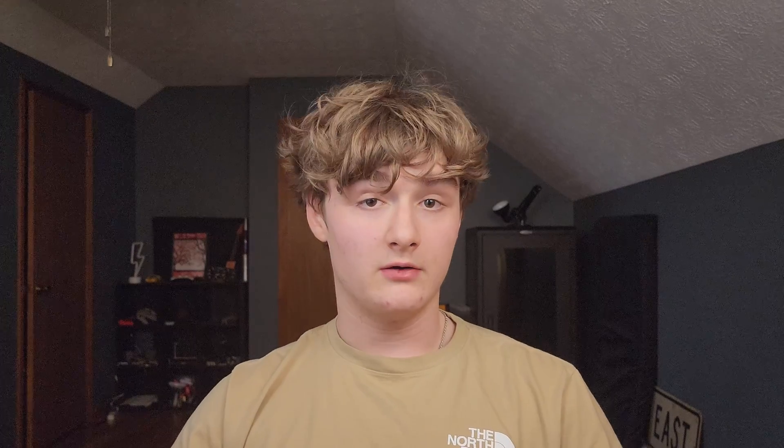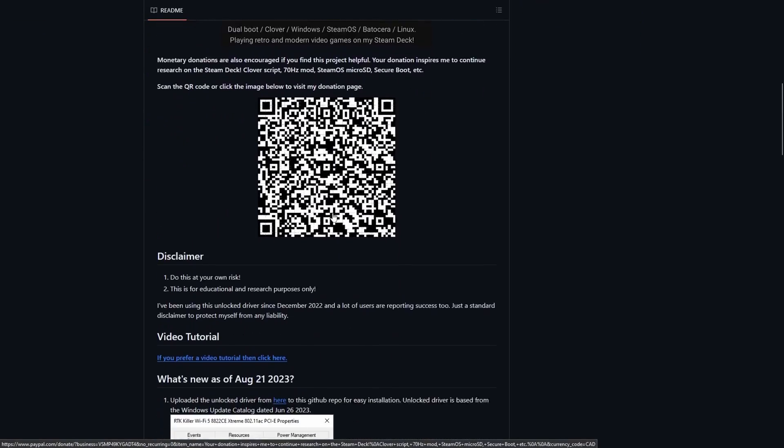The Wi-Fi in general is terrible — the connection is horrible, download speed is horrible, and the ping is horrible. But thankfully there is another community fix by the same person who made the Clover bootloader. It's a custom unlocked Wi-Fi driver that basically tripled my performance in one go. I went from one or two megabytes per second to about eight or nine at peak. I'll have the GitHub page linked in the description — it's not hard to follow at all and pretty self-explanatory.